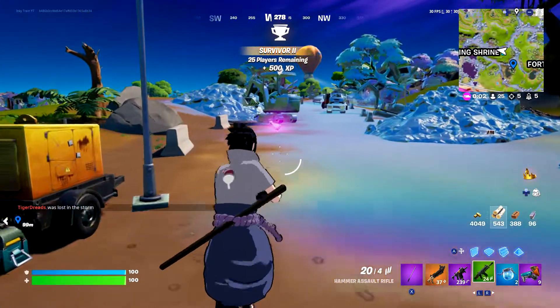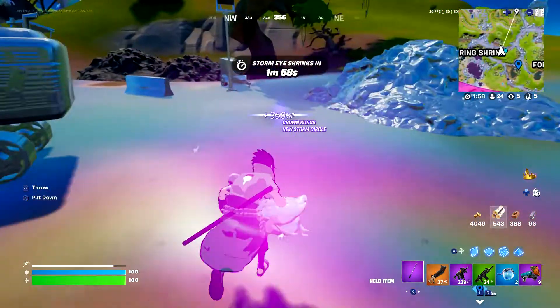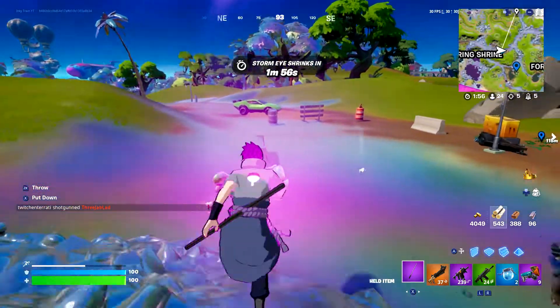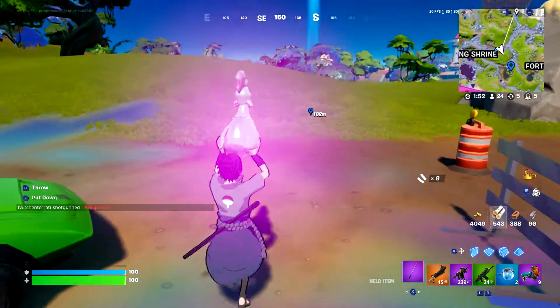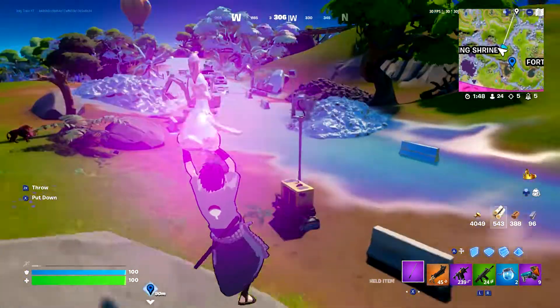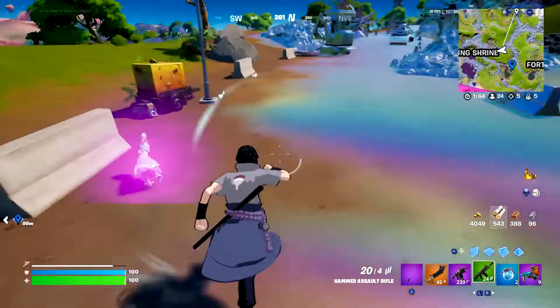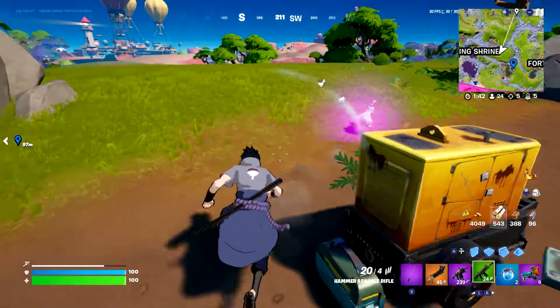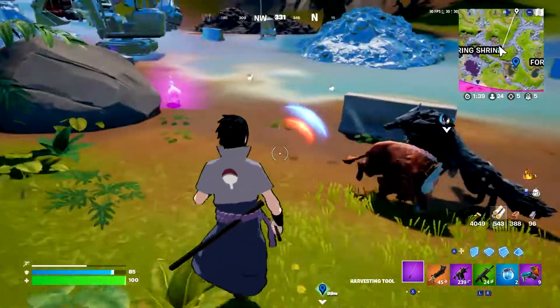Do you want to see a glitch? Look at this. If you do the tactical sprint and grab a chicken while you're still tactical sprinting, you pretty much just get that weird holding-the-chicken animation. It's quite a useless glitch.